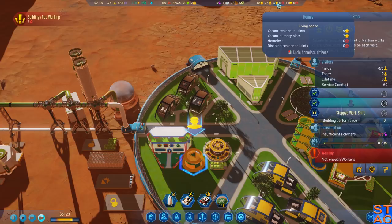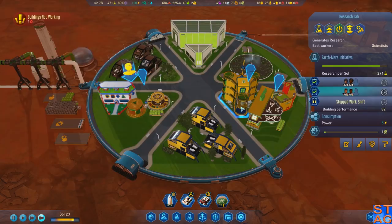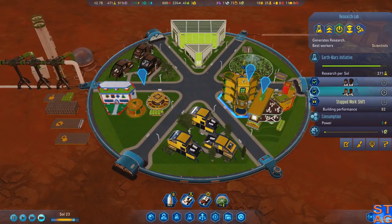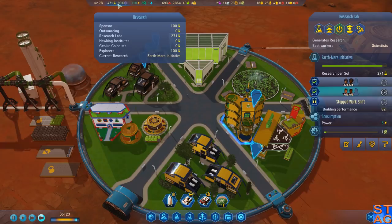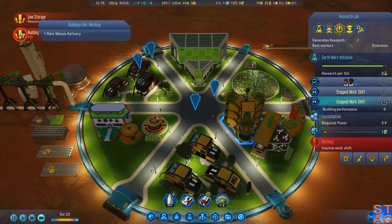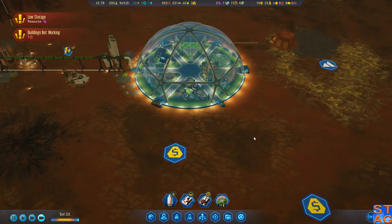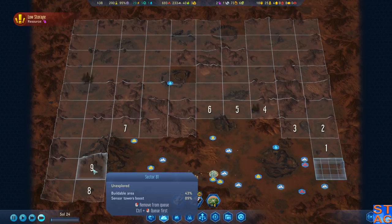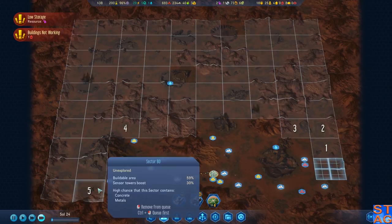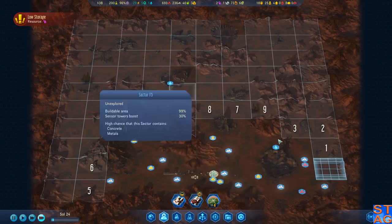We have four vacant residence slots and 11 vacant work slots. I'm going to wait till this shift ends and then cancel the second shift on this lab. Research-wise, we're almost done with the Earth-Mars initiative, which is going to kick us up with some more benefits. Not much I can do there. Funding received — money! Sector scanned. I'm just gonna keep scanning. At some point we're going to find some stuff we can actually use. This is the only water deposit — I found two deposits, so everything I'm creating is via vaporator at this point.